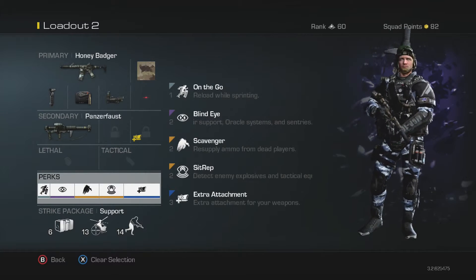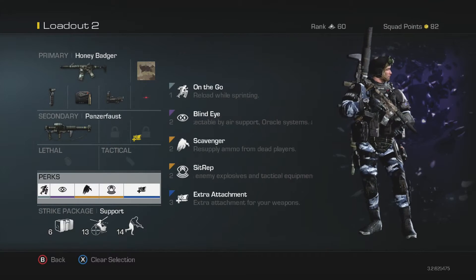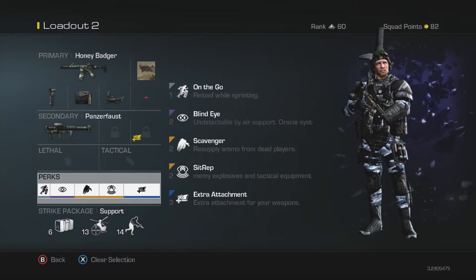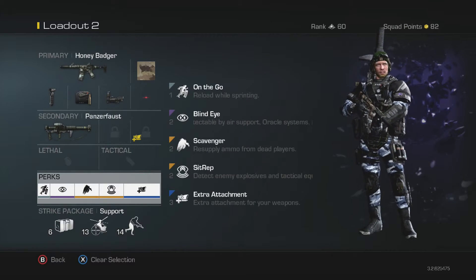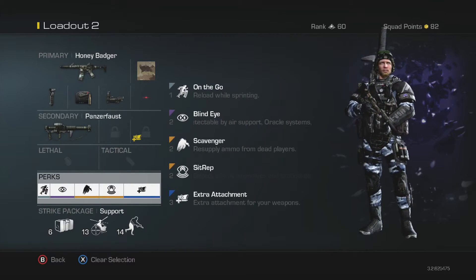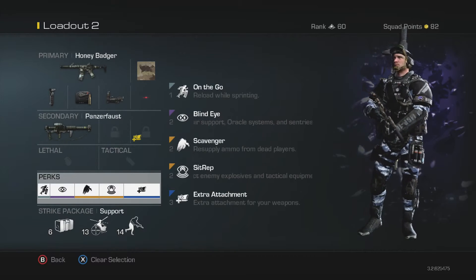I have Sit Rep to detect enemy explosives and tactical equipment. It helps because if you look around the map and see where enemies have put down equipment, it gives you an idea of where they are — either to flank them or just be wary of that side of the map. Scavenger lets you pick up ammo, because as soon as you get 4 kills in one clip, you can reload and keep doing it over and over in a single life. You don't have to die — just reload and go for another four, then reload and so on.